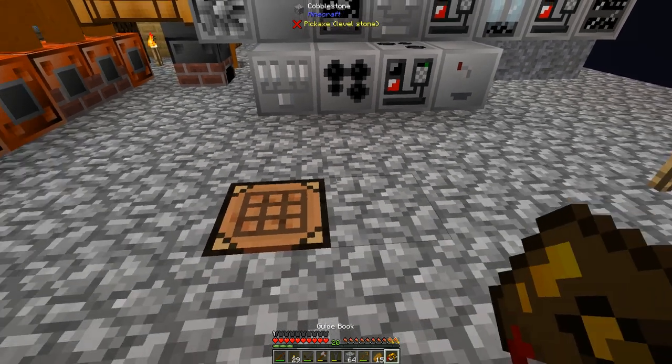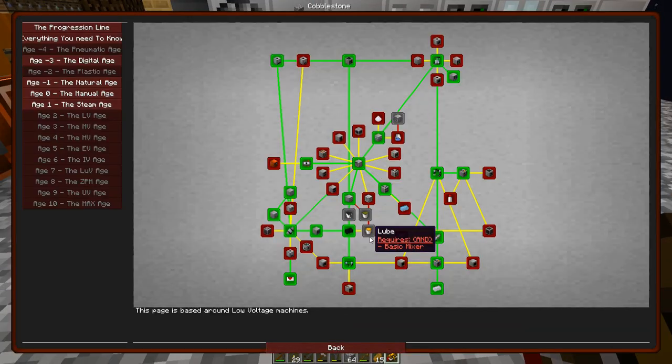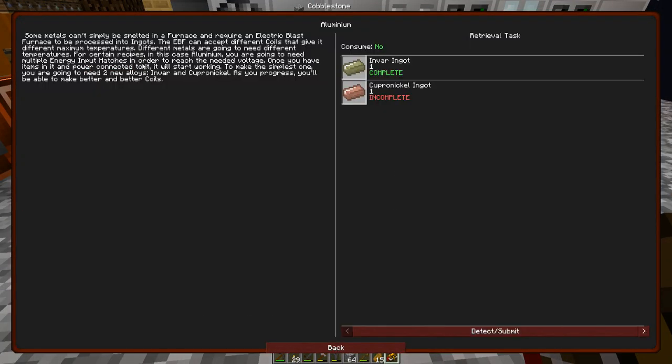The first thing I'm going to need is the Electric Blast Furnace - this is a multi-block. The EBF can accept different coils that give it different maximum temperatures, and different metals are going to need different temperatures. In this case, aluminum needs multiple energy input hatches in order to reach the needed voltage. Once you have items in it and power connected, it will start working.